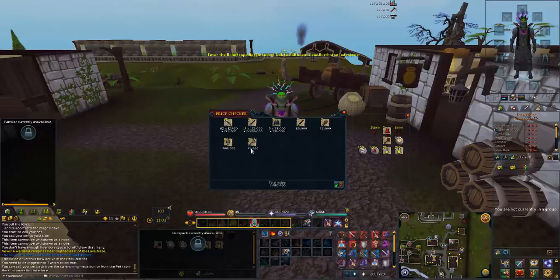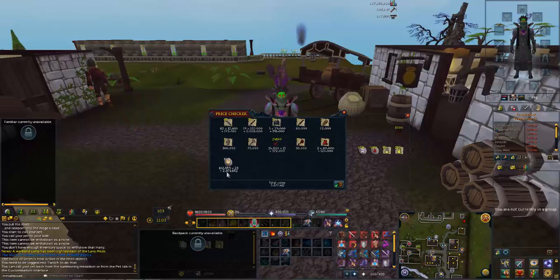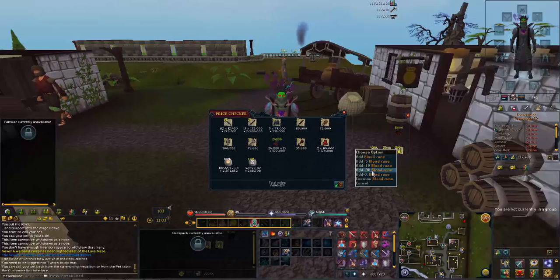I'm getting 75k alch for the warhammer. Then these are the other bits, just a bit of dragon and stuff. I had 102k chaos runes - they're not going to come up as anything with price check really, they're about 61 each, so you're looking at about 6 mil worth of chaos runes I've had.